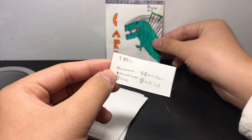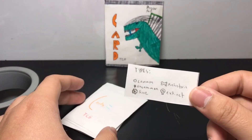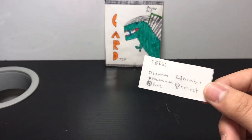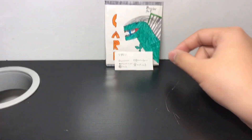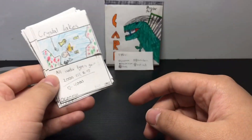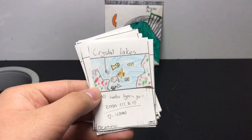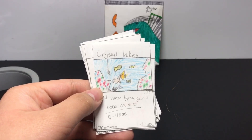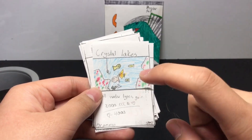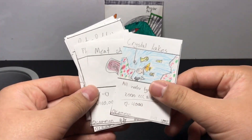The types are commons, uncommons, rares, prehistorics, and extincts. First we have a common card — Crystal Lakes: all water types gain 200 CCC and health, I guess power and health. Pretty nice, pretty nice.